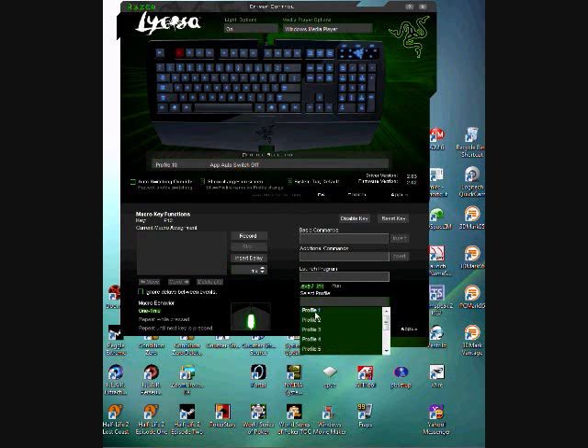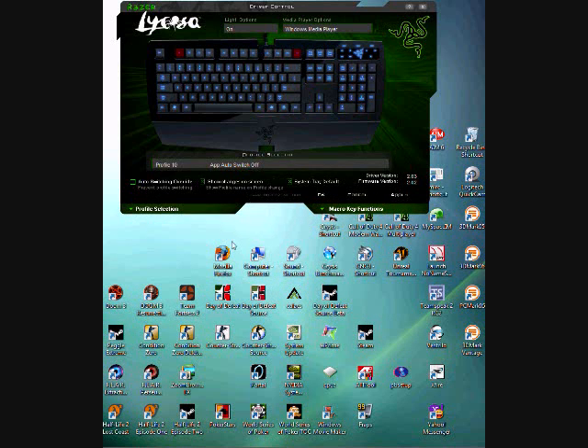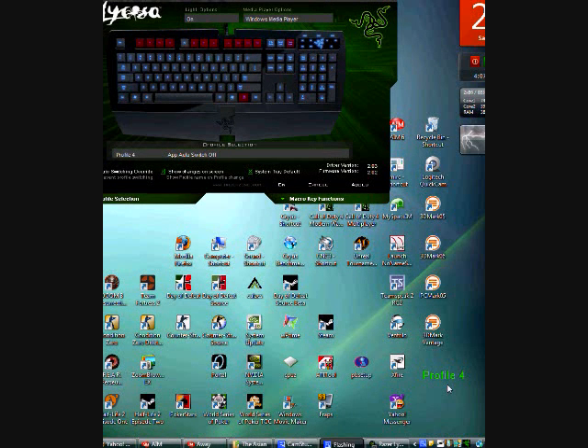What I do is I have my F12 function set to switch between profiles. So if I select F12, I choose profile one right here and click it. Once I hit F12, it'll take me to profile one. You can also always hold the Razer logo down, then press F1.